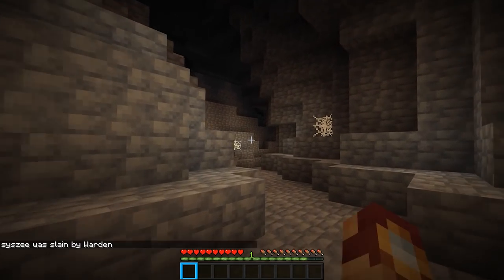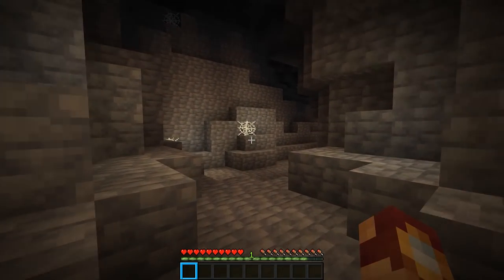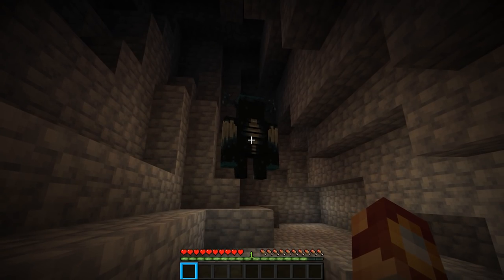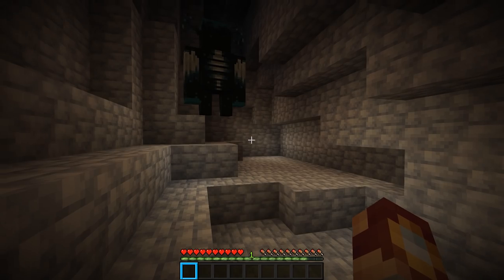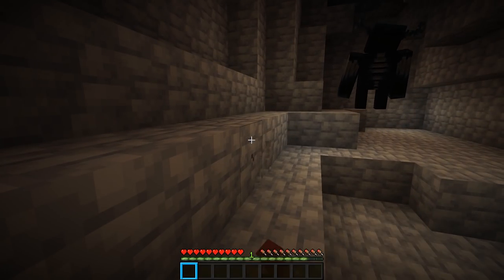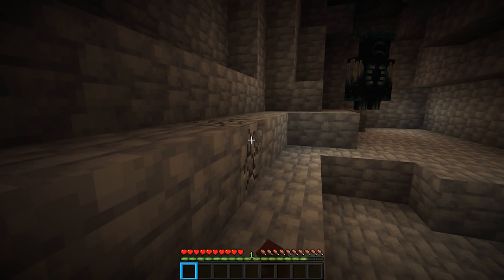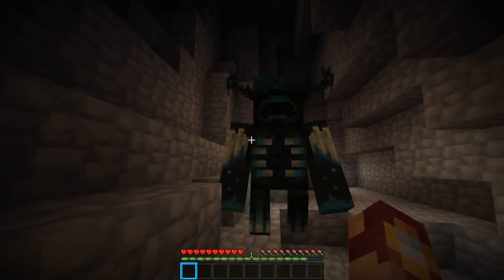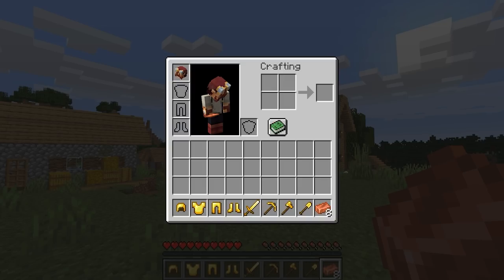This guy is absolutely frightening. There is really no way that you are easily going to be able to get around him. It's only when you make movements, which in the actual 1.17 update would be classified as a vibration. So just as an example, if we go ahead and break a block, he will instantly know I'm here. He sees me.